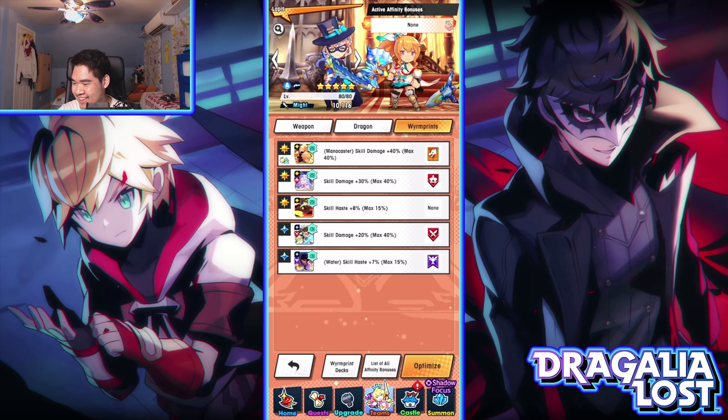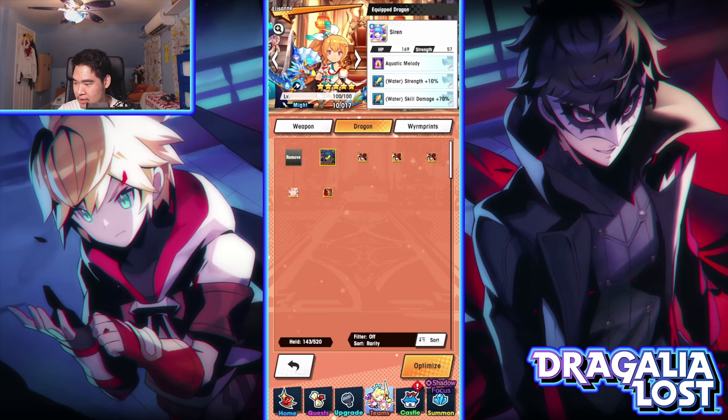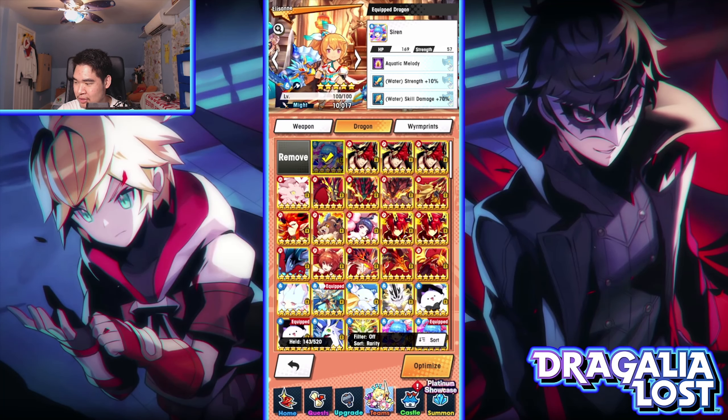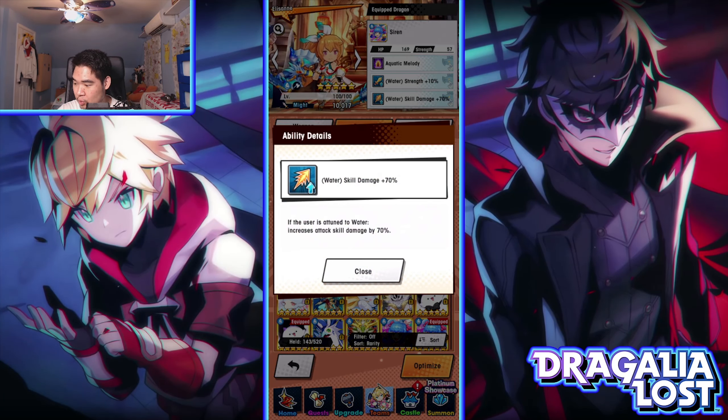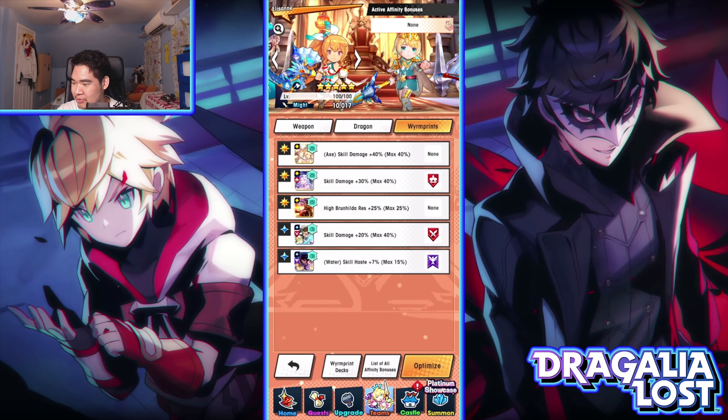Don't copy this build, it's really bad. Next up is Gala Isan — she is running the High Mercury Axe, fully maxed out. For her dragon, she's running Siren, which gives plus 10 water strength and plus 70 skill damage. I think the dragon skill damage stacks separately from the wyrmprint, so it should be fine.